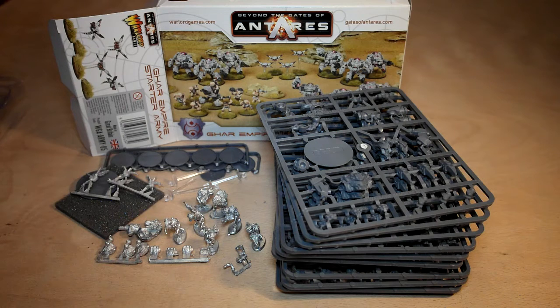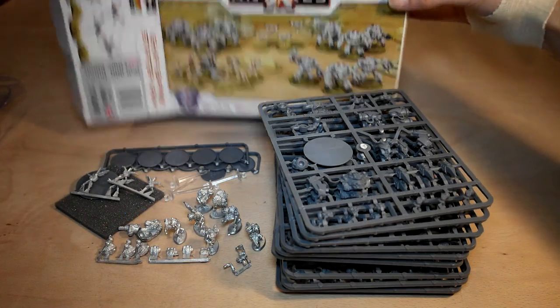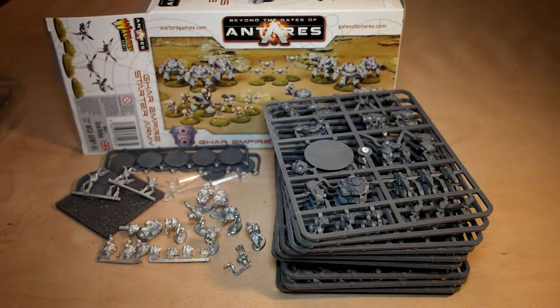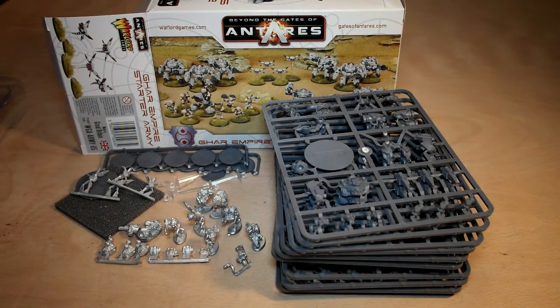If you ever read War of the Worlds — the original — the fighting machines are really the Martians. The Martians themselves, the huge bear-like things, are merely the brains that operate a fighting machine. The fighting machines are the Martians, and the Martians are the brains of the fighting machines. In the same way, the Gar are actually the machines — the fighting machines, as you can see on the box there. The machines are crewed by basically brains with arms and legs. Yeah, that's as simple as it goes.